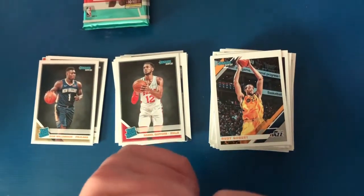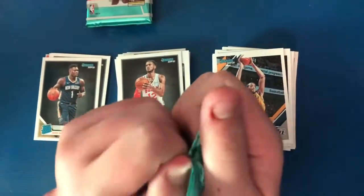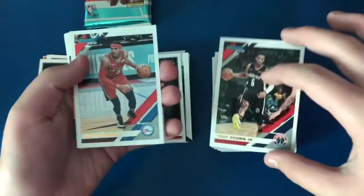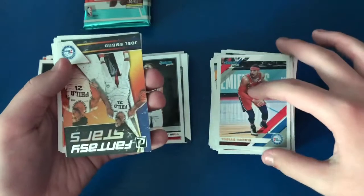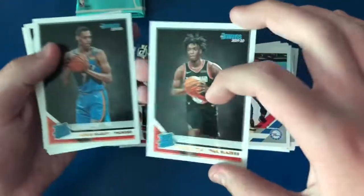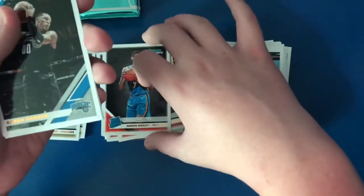Really excited for that Zion rookie — I'll sleeve that one up later. I've been hoping to pull that one. Pack nine: Steven Adams, Troy Brown Jr., Tobias Harris, Fantasy Stars Joel Embiid, Nassir Little, Darius Bazley, Aaron Gordon, and Goran Dragic.